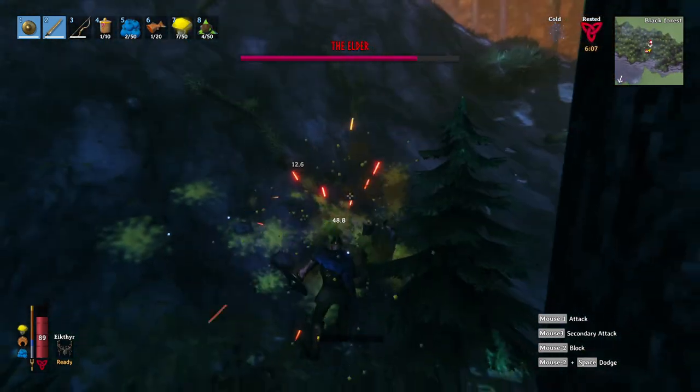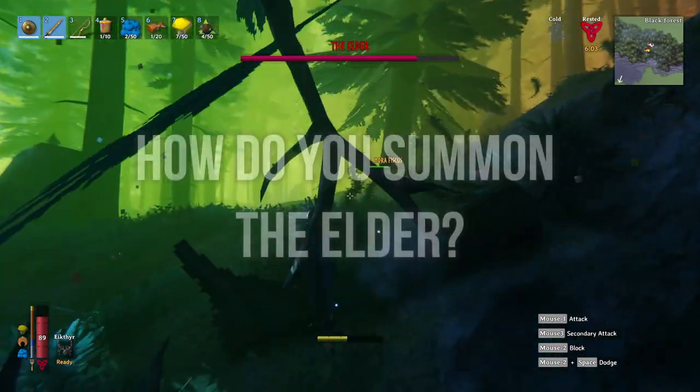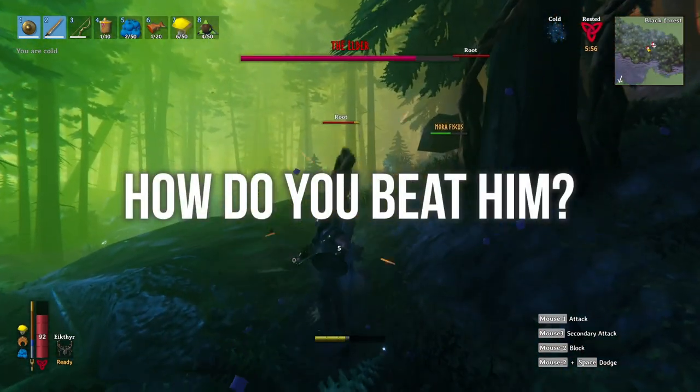We are going to dissect the second boss in a few different parts. How do you find the Elder's location? How do you summon the Elder? What items do you need to farm and or craft to have everything you need to fight the Elder? And how do you beat him?